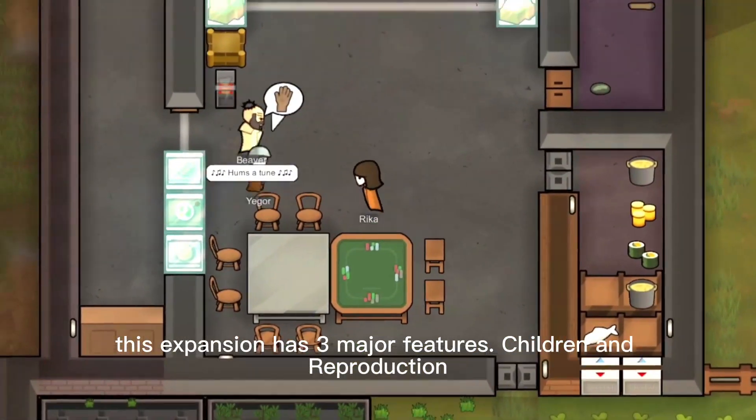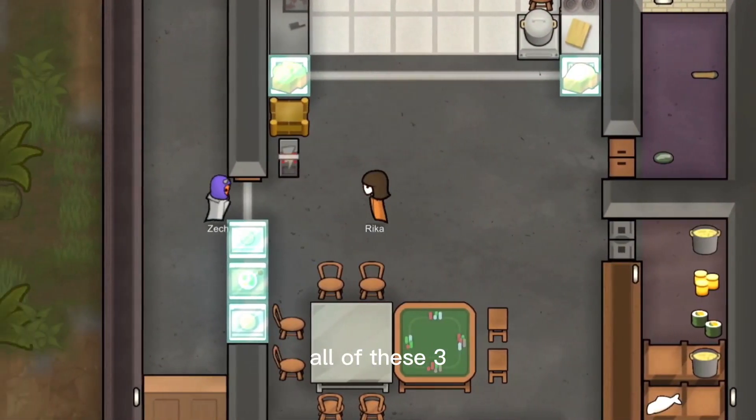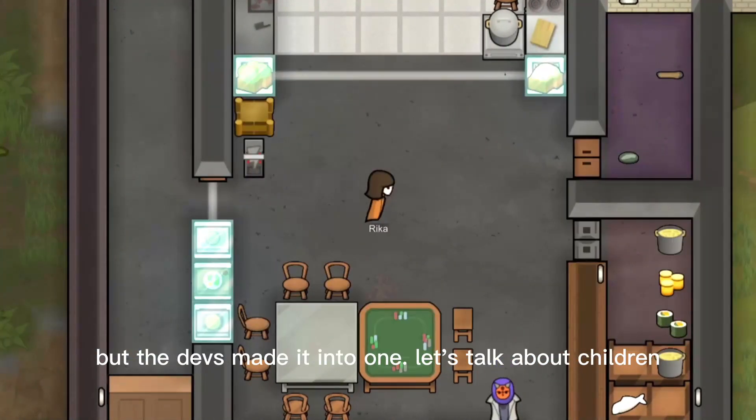This expansion adds three major features: children and reproduction, controllable mechanoids, and genetic modification. All three of these new systems could have been a DLC by itself, but the devs made it into one.